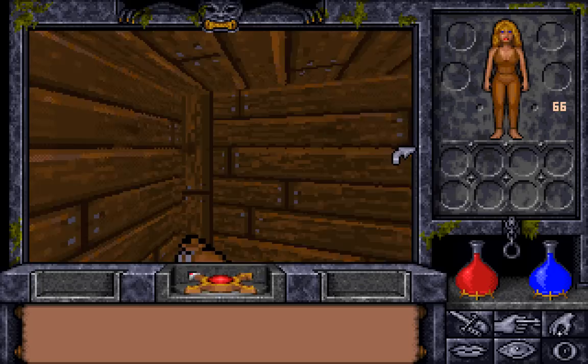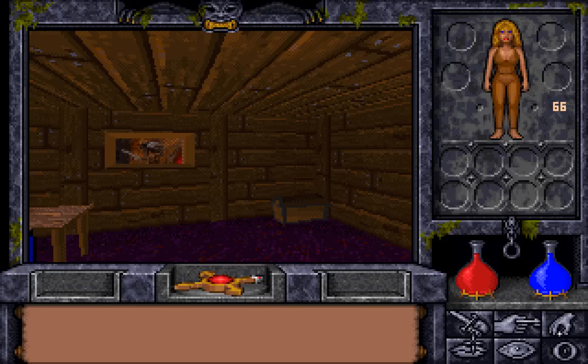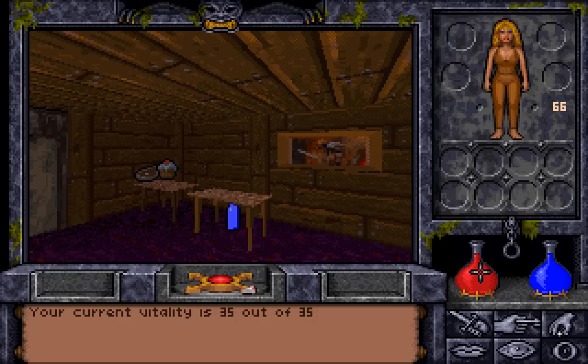You can use the mouse or the direction keys to move. W moves forward — I don't remember what makes you move backwards. You can use the keyboard to move as well. There is also an Attack button, an Open button, a Get button, a Talk button, a Look button, and the Menu.